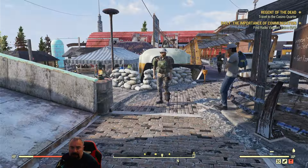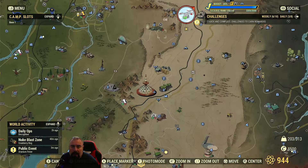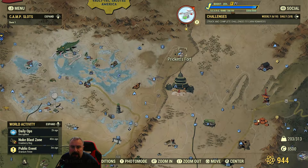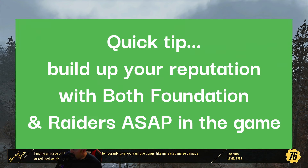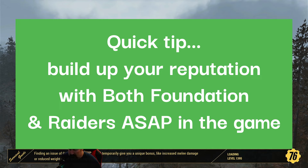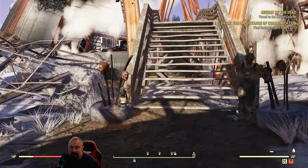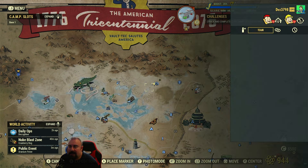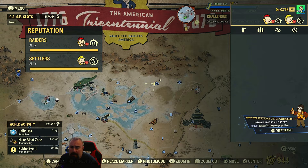The next location is the Raiders camp, the Crater. There's a machine up there as well and a robot vendor. If you've never been here before, note that the raiders will attack you if you're not allied with them. You need full reputation with them to be able to trade gold bullion here.